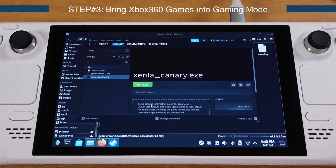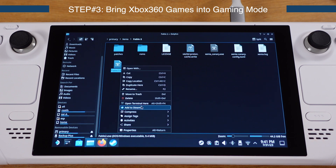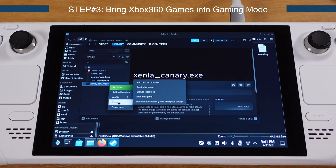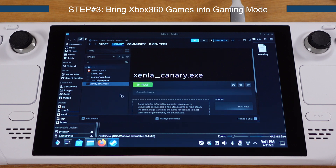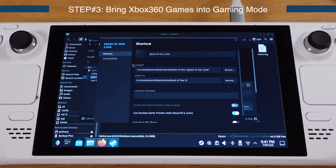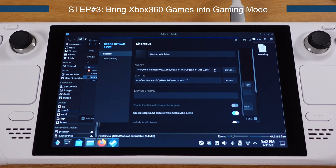The game should show up on the left side of Steam. Repeat the same process for the remaining two games. Now all three game exe files show up in Steam and we can delete the original xenia_canary.exe from each folder. Select one exe file, click the gear icon, select Properties, go under Compatibility, check the box, and select Proton Experimental. Then click on the Shortcut tab — the next step is very critical.